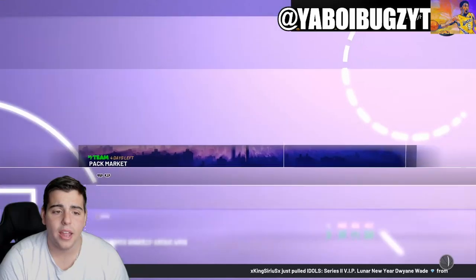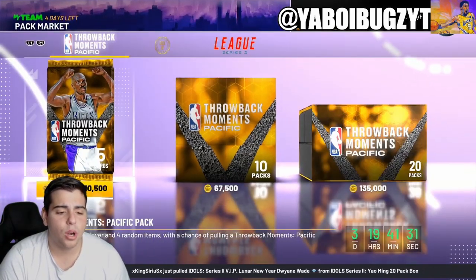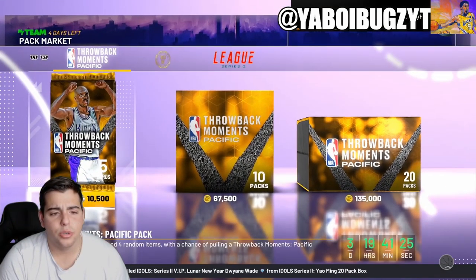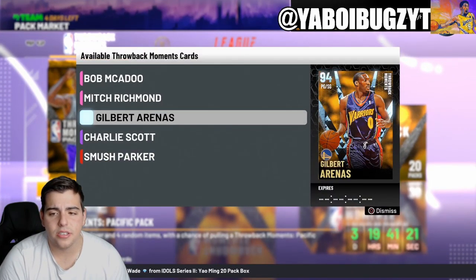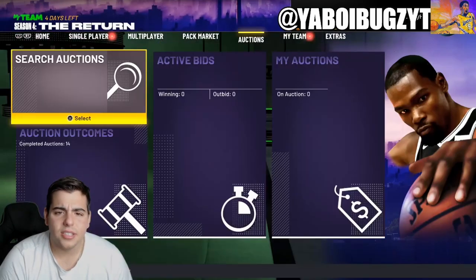Right now the market's pretty crashed. The packs they dropped today were throwback moment cards — nothing crazy. Honestly, I don't even think the Chinese New Year content was that good either. We got Money Mitch, we got Bob McAdoo. We got Gilbert — he's cool — but content's not really popping.